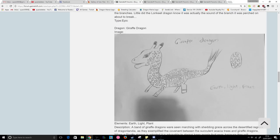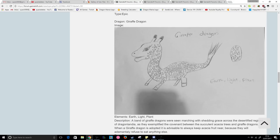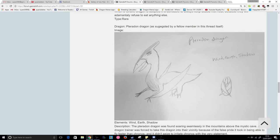Next up, the giraffe dragon. We did get a few animal dragons implemented into the game, but the giraffe was one we never actually saw, so I think that's a pretty interesting idea. Earthlight and plant elements are the suggested elements.